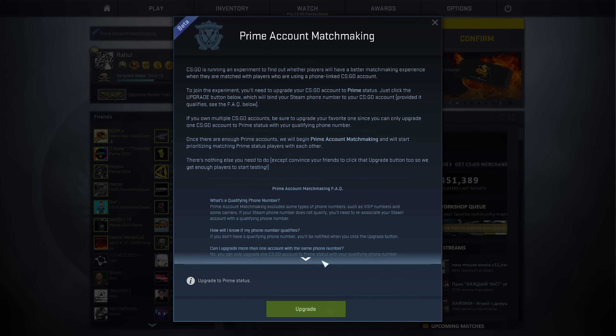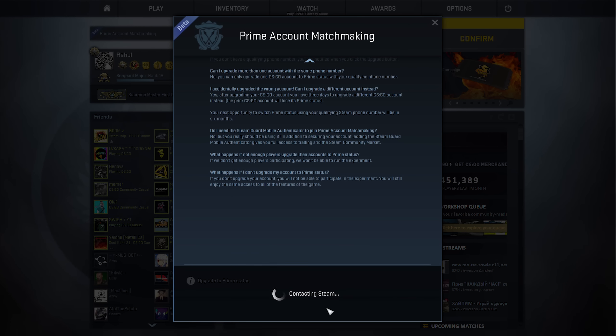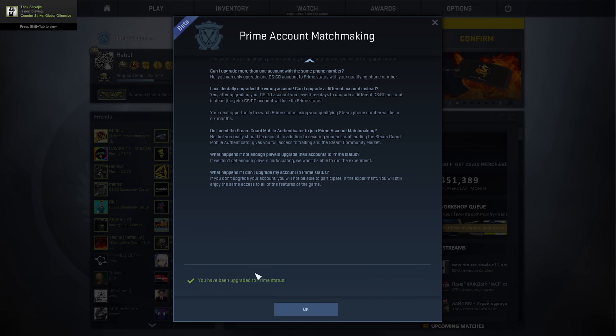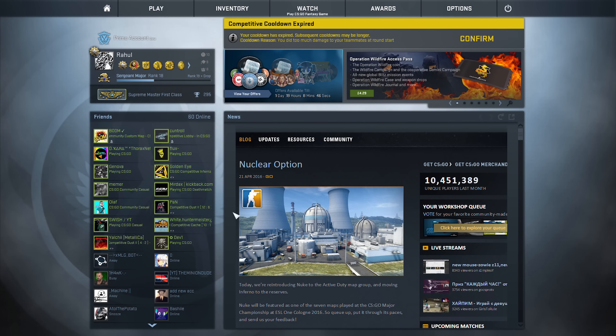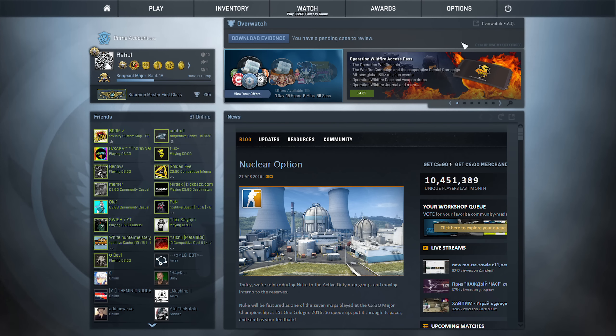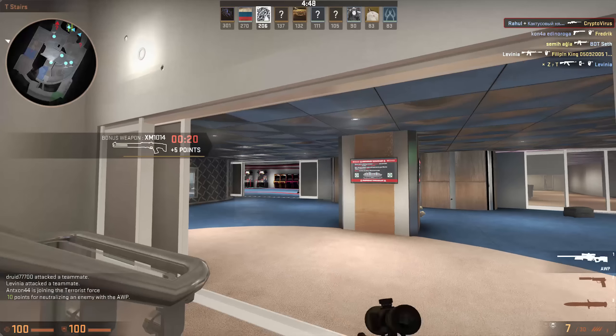Once you've finished reading, go ahead and click upgrade. If you've correctly connected your mobile number to your account, you'll simply be upgraded and above your name on the main menu it'll say Prime account. However, if you fail to upgrade, you'll need to get your mobile number connected to your Steam account. I'll try to leave a link in the description, but it's a fairly easy process so you shouldn't have too much trouble.